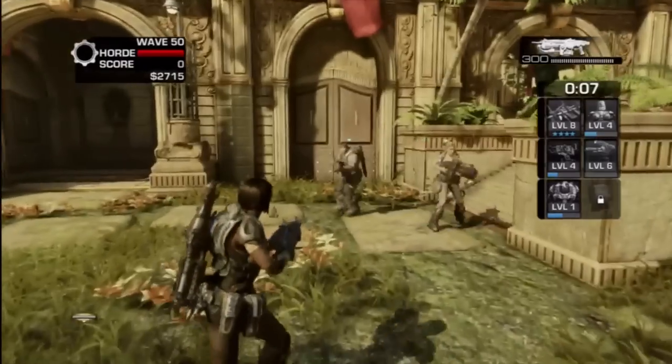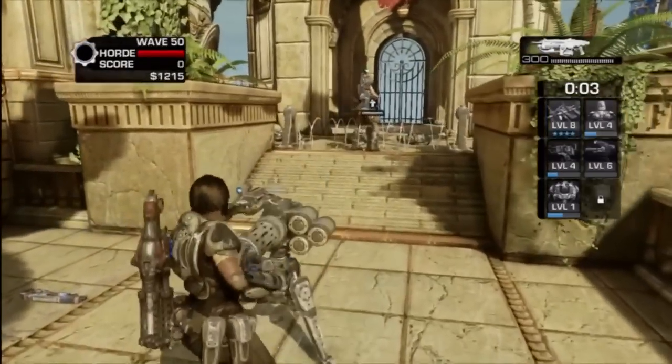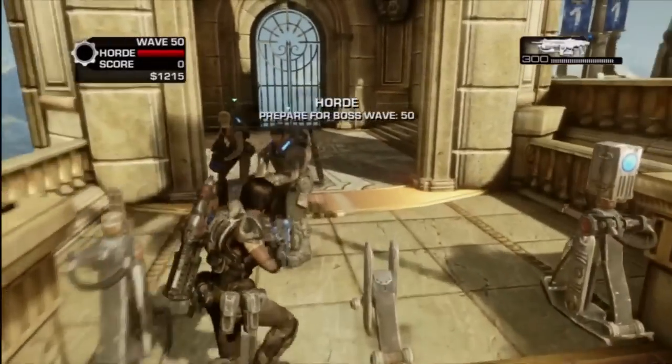The decoys will attract the locusts to them, and if you have a couple people sitting up top they can pick those locusts off as they're surrounding. Also, on the third level the decoy explodes.